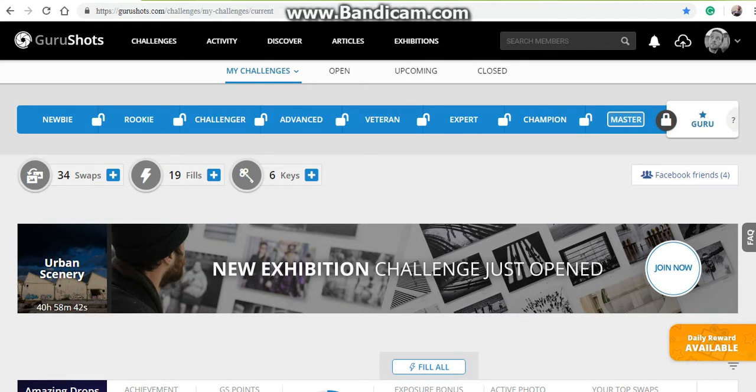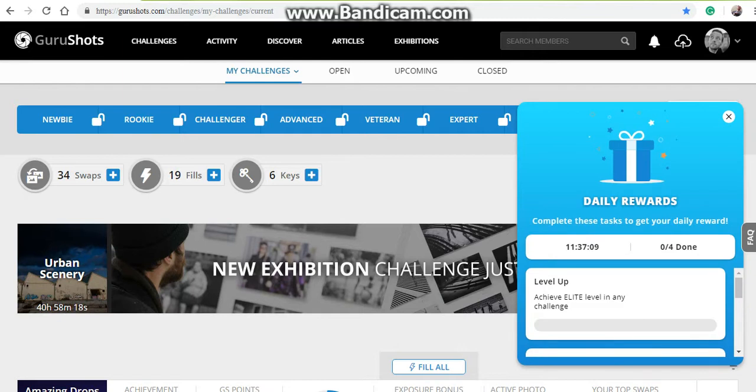Welcome back to more photography challenges — GuruShots is a new thing and I've already done the first one yesterday, but Wi-Fi was crap so I thought I'd do it now. Everything is reset and hopefully it stays up and running because we've got new daily rewards available. It's in your lower right-hand corner and every 12 hours — so twice a day. Level up, achieve elite in any level — that's simple, basically normal for me.